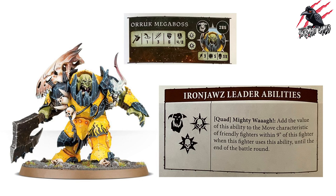His ability is a quad called Mighty Waaagh!. Add the value of this ability to the move characteristics of friendly fighters within nine inches of this fighter when used, until the end of the battle round. This is essentially the same as the triple Waaagh! leader ability, but extended from six inches to nine inches, covering a much larger area of the battlefield. Nine inches is quite a large space on a Warcry board, and putting this guy in makes a real difference driving all those fighters forward.